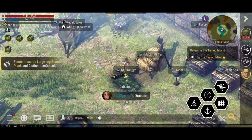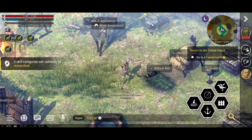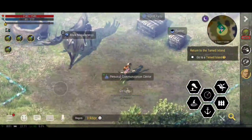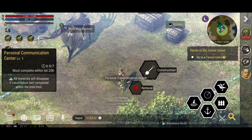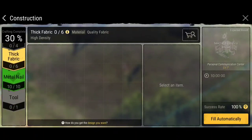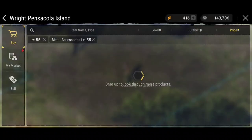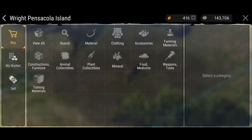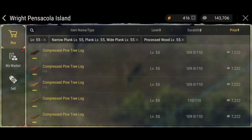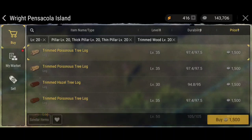When I hit level 60 earlier I got a quest to return to the tamed island - something about advancing. Another thing I got was a Personal Communication Center plan. And to be quite honest, it needs so many expensive things like trimmed wood pillar, processed wooden plank, and metal accessories - metal accessories are like 20,000 each nearly. Processed wooden plank I can make myself but they're 7,000, so I'm not going to buy all these things.